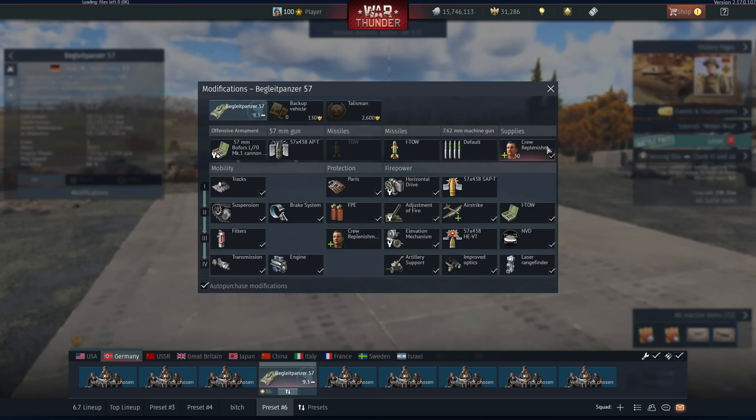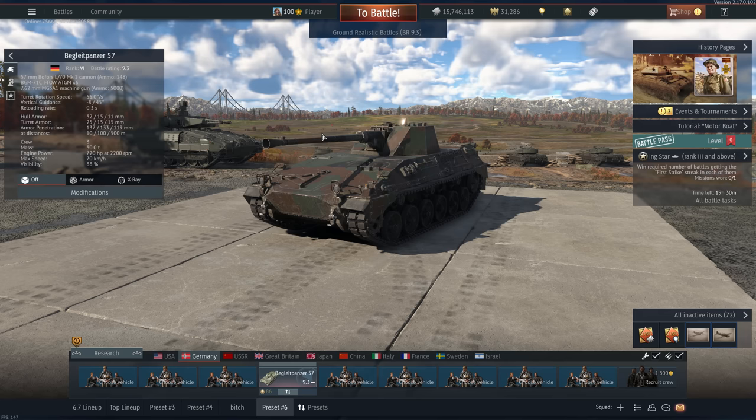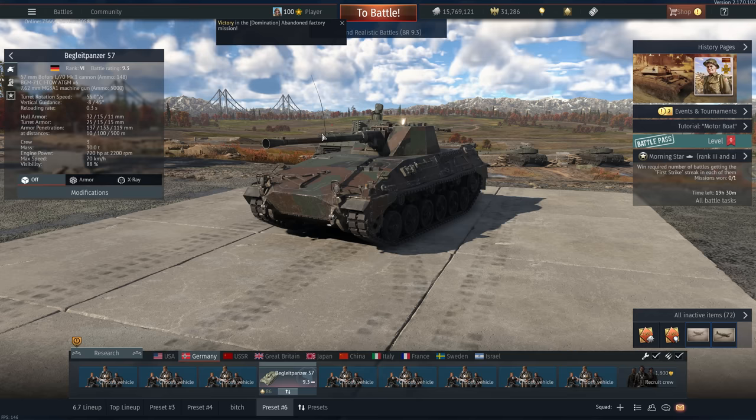So yeah, the Begleitpanzer is a very strong IFV — even stock it's pretty amazing, because let's be honest, most of the things you can kill with an ITOW you can kill with a TOW. The gun is the main draw of the thing. It's a shame I didn't get more city maps, but I think we probably averaged around four kills per match, so that's pretty good. Anyway, if you have suggestions for vehicles you want me to play, leave them in a comment. As always, I hope you guys enjoyed the video and I'll see you on the next one.